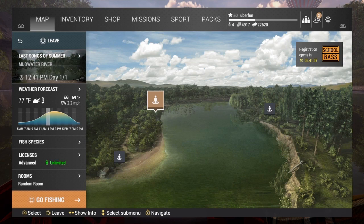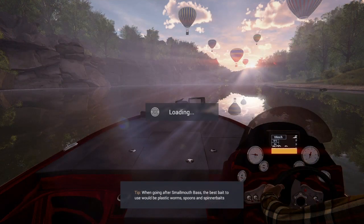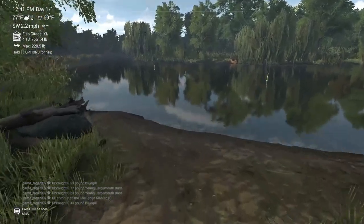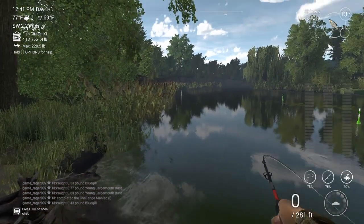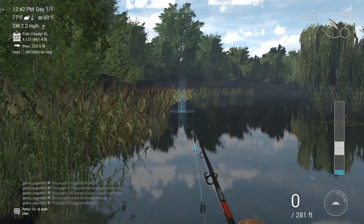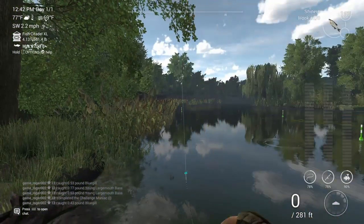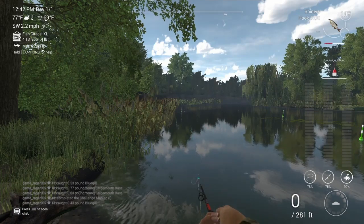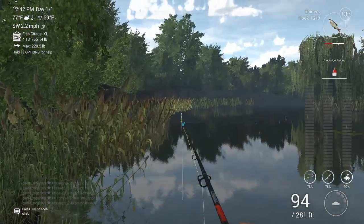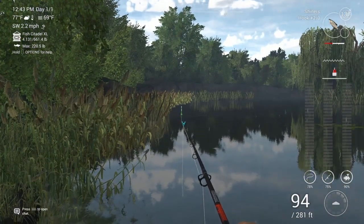Top left here. When you come in, you go to the left — there's a downed tree to the left, and the marker is right there next to the reeds.